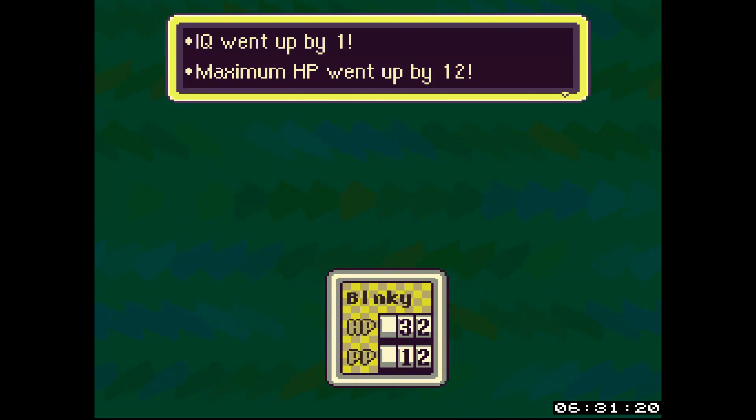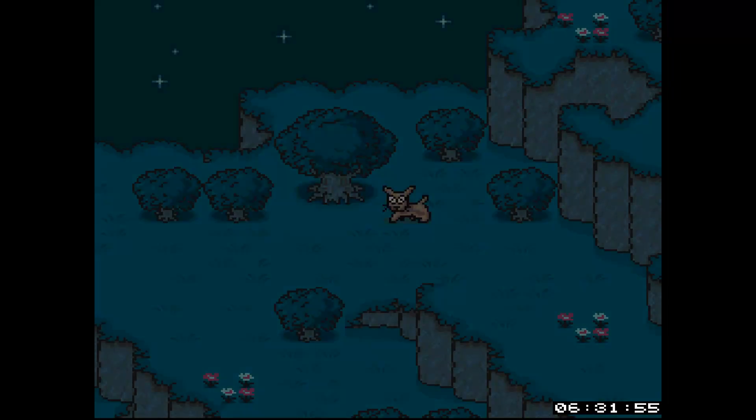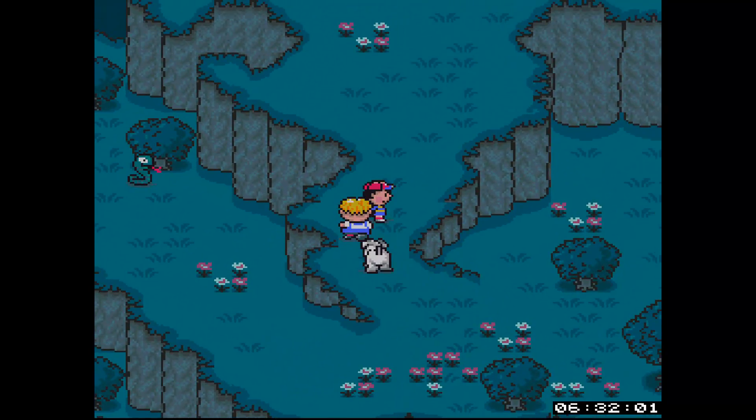I can't remember what all these stats do. IQ - I know for Jeff, or Clyde as I named him - he has a fairly high IQ to begin with, and it lets him fix certain items. The higher his IQ, the more items he can fix. HP of course is how much health you have. PP is how much psychic energy you have - once you run out, you can't use psychic powers anymore.